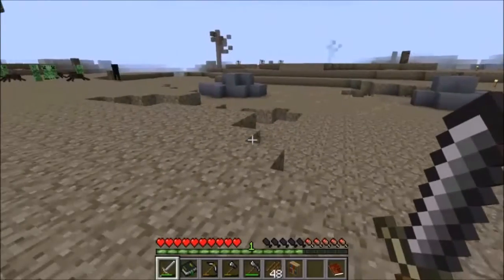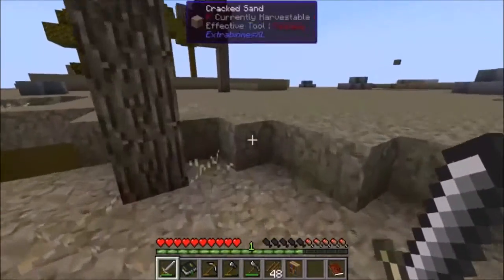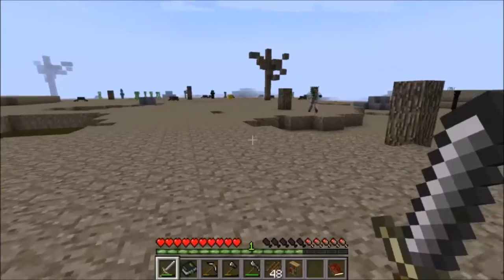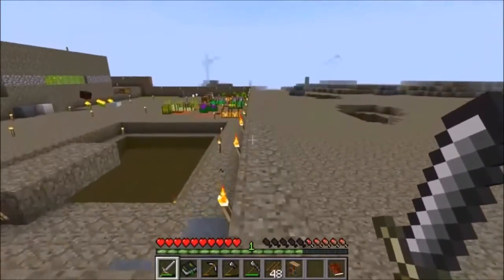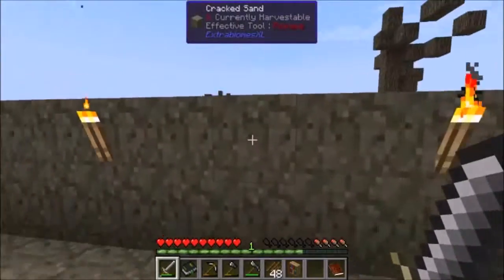Here comes a skeleton — all right, we're out of here. We might need to make ourselves some weapons. This is going to be interesting — part of our little fight here.